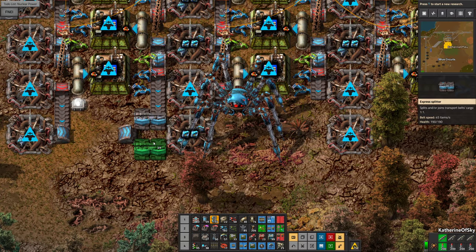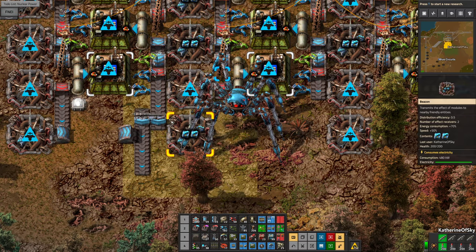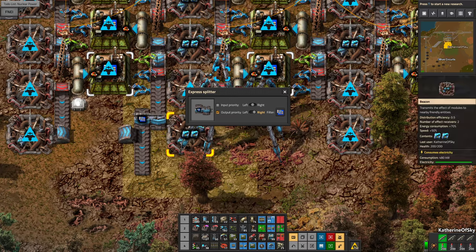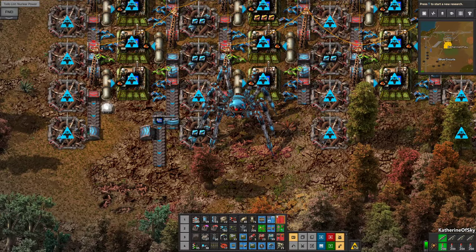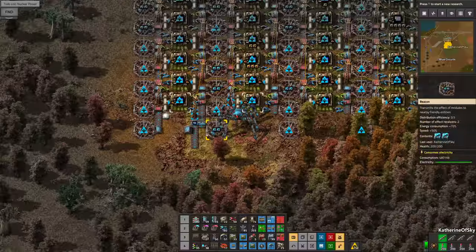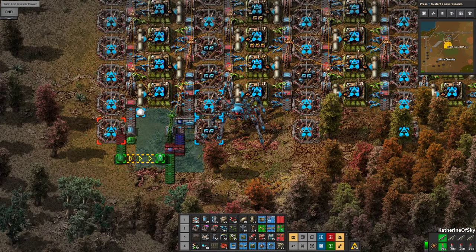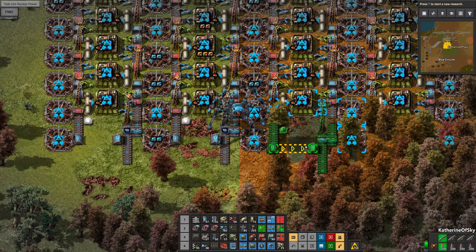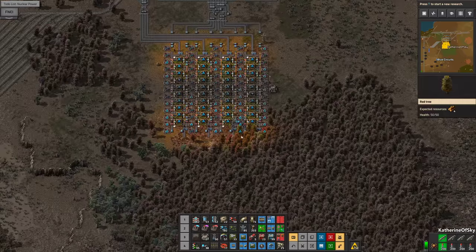Let's add that splitter there — this is going to be on the outside and this inside. So this is going to be perfect. On the right side, we're going to have blue chips. The rest of whatever's coming in over here, the red chips, is not going to be there. So now we can get our power pole there and then just copy this entire section here wholesale.